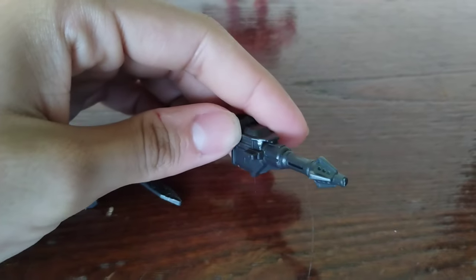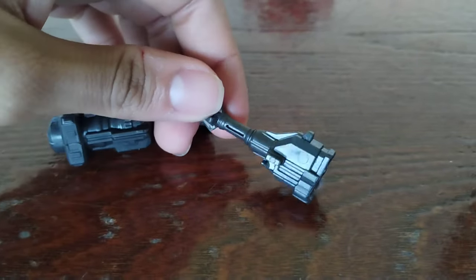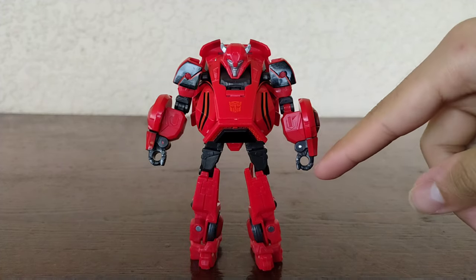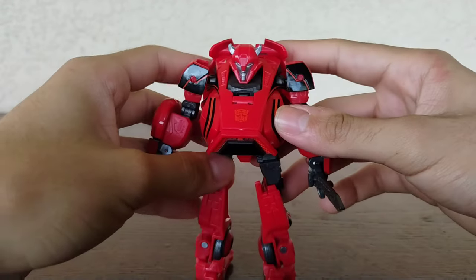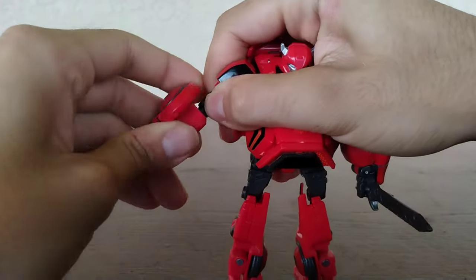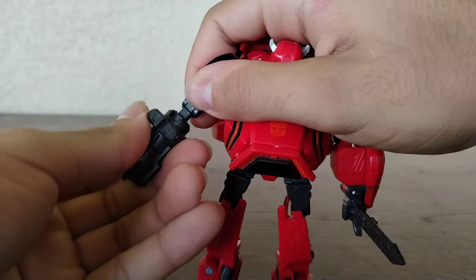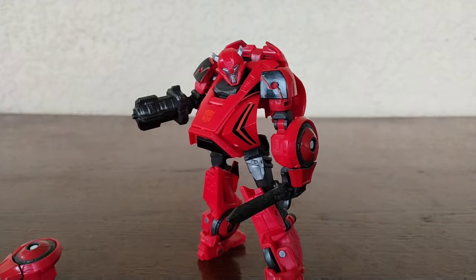The last accessory is another blaster-style weapon that looks really cool. To attach the dagger, you'll see that he has a hole and a tab on the back — you simply plug it in and there you go, a really cool weapon slash dagger slash sword. For the blaster, same thing as the Gamer Edition Optimus Prime — you take off the hand and plug in either one of the blasters into the peg, and it looks great.